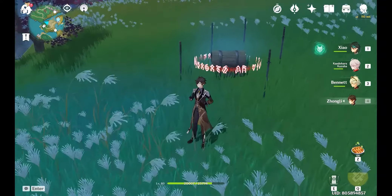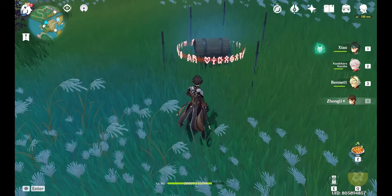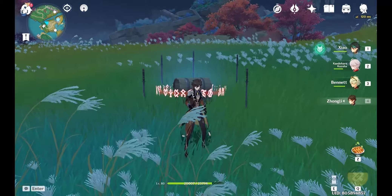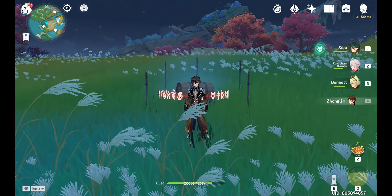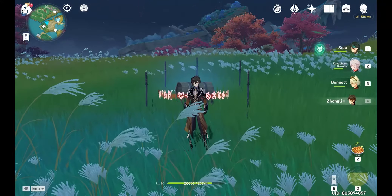So how do we go ahead and start solving this puzzle? Well, what we need to do is find a sword and stick it in right here — the position where Zhongli is right now. And how do we find a sword? Well, by forcing a Tanuki to change into a sword.